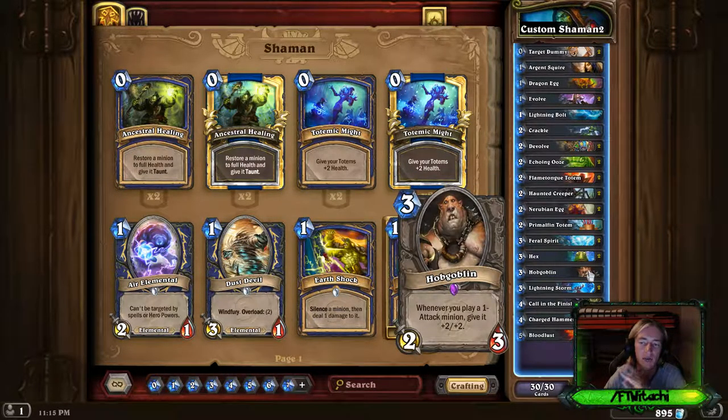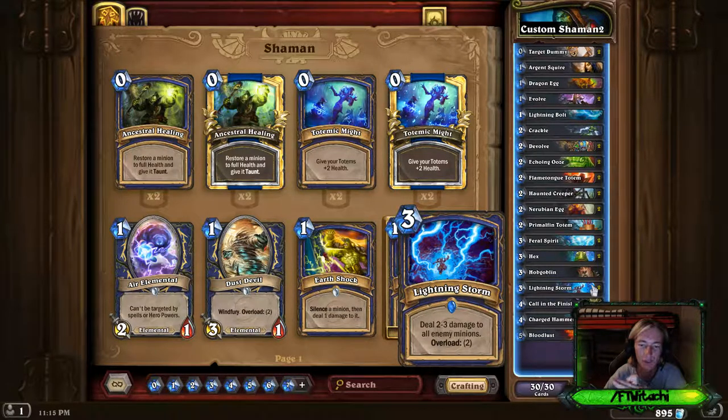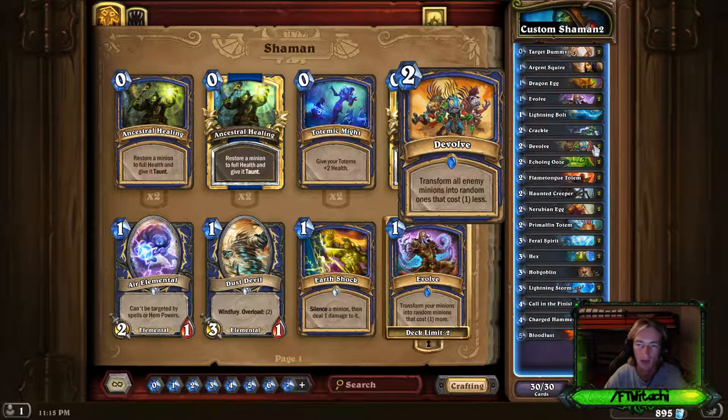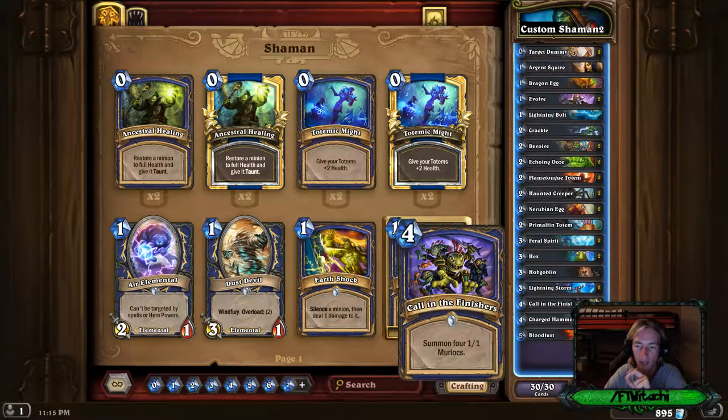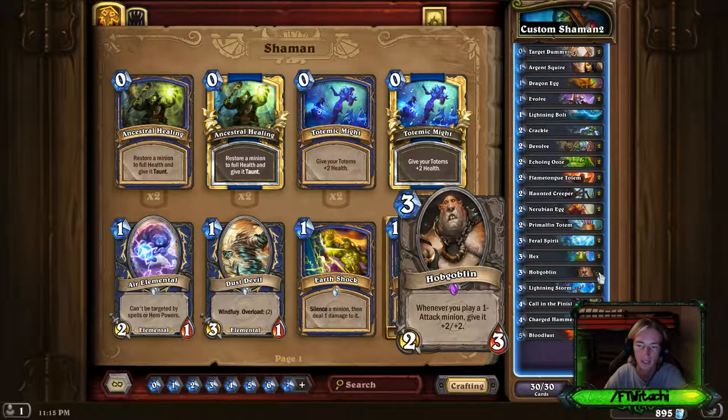Hobgoblin is a hero card, so if you can put two of these in your deck, go ahead and do so. You can get rid of one of the Hexes, a Crackle, or a Lightning Bolt. Hobgoblin is absolutely amazing because everything is a 1-attack minion. Lightning Storm is also needed — as you'll see in the video I didn't utilize it, but usually I do. On turn 7 it gets all those frozen minions devolved and gets rid of the Frostmourne, and Lightning Storm can clear up the board after that. Call of the Finishers gives you more 1-1 Murlocs — team that up with Hobgoblin for a nice board.